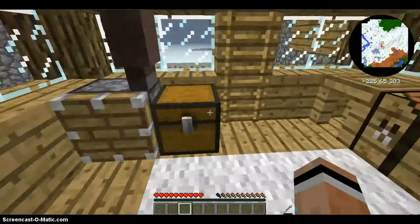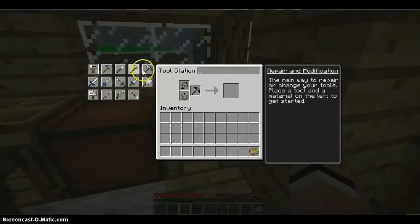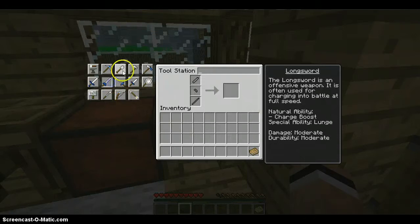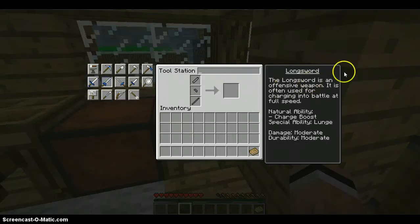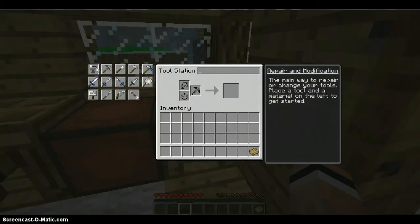Let's do the first thing. I've put all this stuff into this thing, which is a part builder. What you do is you can make like an axe head out of a bunch of stuff. Then we go into this tool station. Whatever we want to make — we can make a frying pan so we can cook stuff; we need a pan and a handle. We can make a long sword, and if we charge it we can like jump with it. There's just a whole bunch of awesome stuff we can do with this.